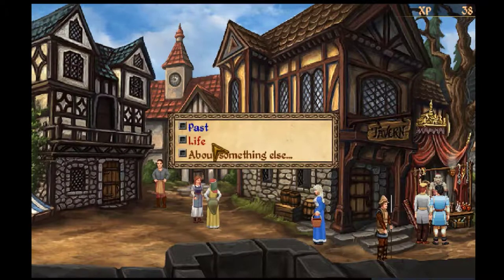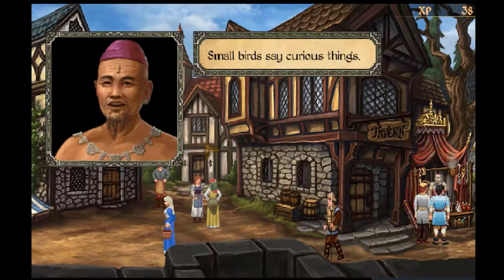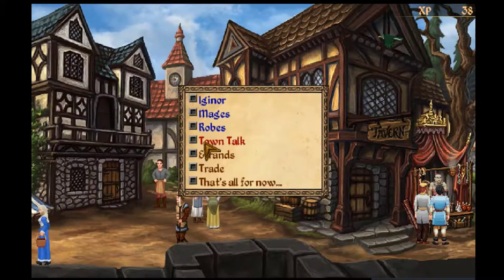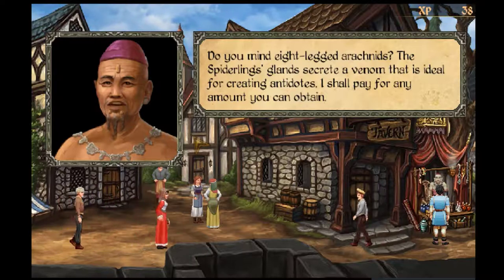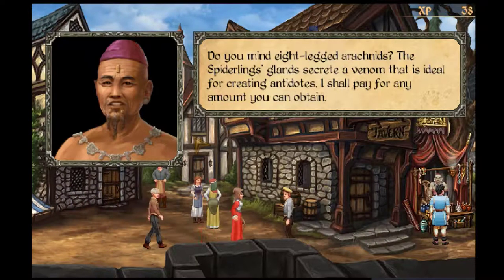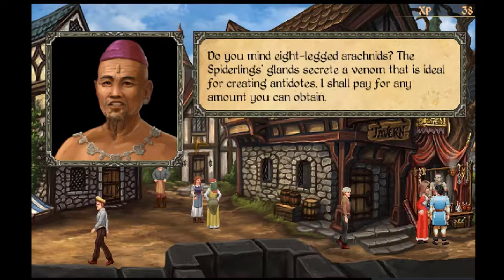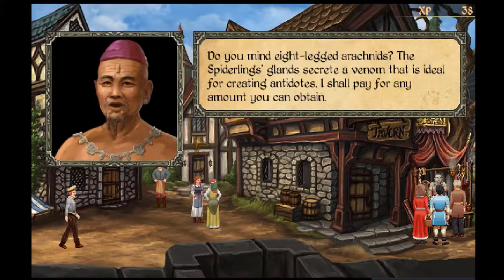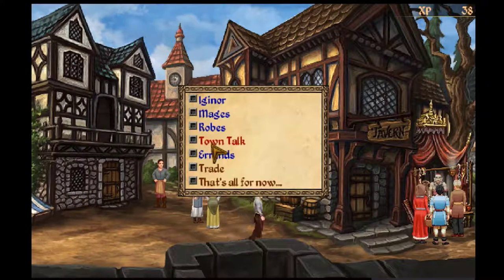About town talk — 'Small birds say curious things.' About aarons — do you mind eight-legged arachnids? The spiderlings' glands secrete a venom that is ideal for creating antidotes. He will pay for any amount I can obtain. That may be a good mini-mission to go on.